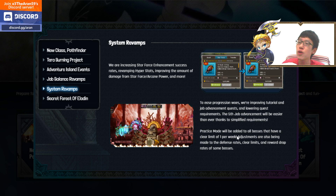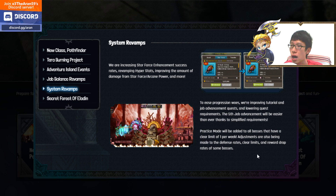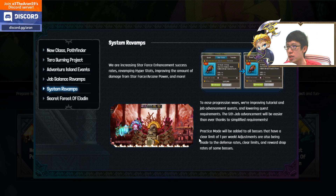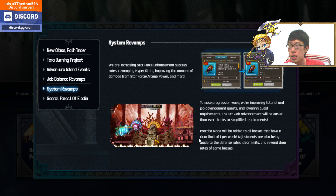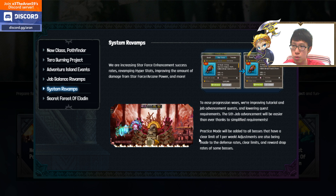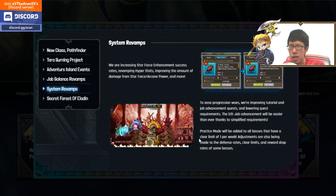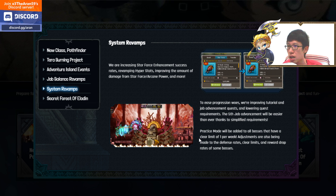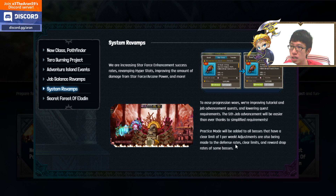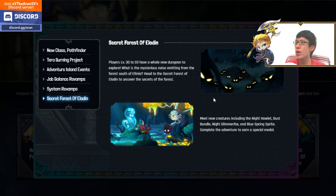Practice mode for all bosses has been added with a limit of one clear per week. In practice mode, clearing a boss doesn't count as your actual weekly clear — it's just practice. You get five entries spread throughout all bosses per day, so you can practice boss mechanics. Adjustments are also being made to daily and weekly clear limits and reward drop rates for some bosses.